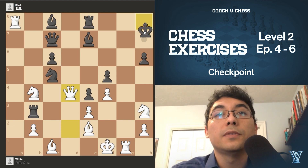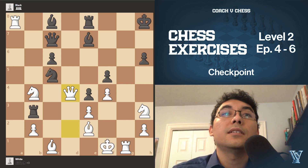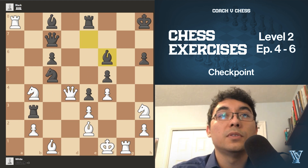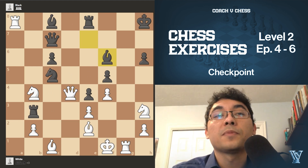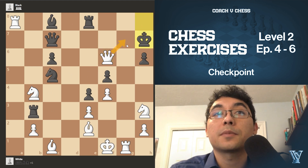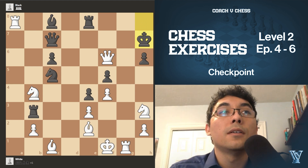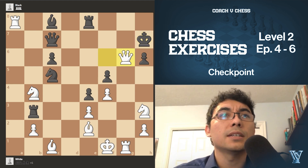Queen d4 check — if they were to move the king, for example here, we can just give checkmate. So ideally they would just try to put the bishop on f6 so that we can grab the bishop with check. And now here we don't have the checkmate anymore with the queen. But here we have to find the continuation — very precise — just like queen g6.